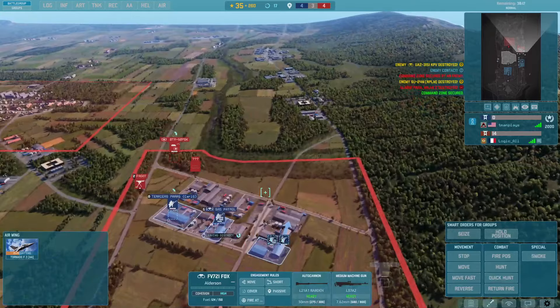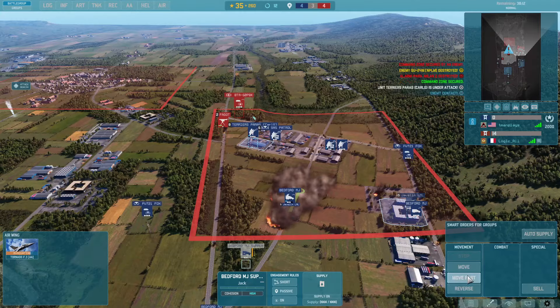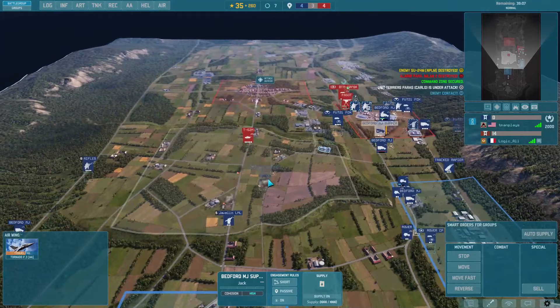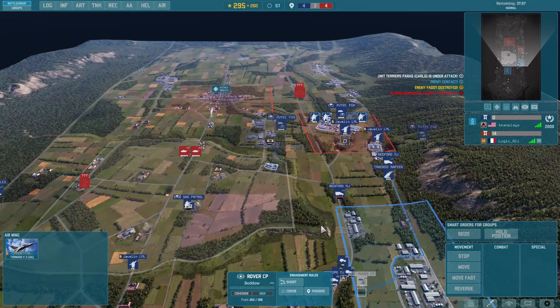Get you up there, get you to run this way, let's just unload you there. Get you through — Javelin LMLs are through at least. Well, this is interesting. Now we have a dynamic game. Let's go ahead and get you over there — I'll get in here later when it's clear.